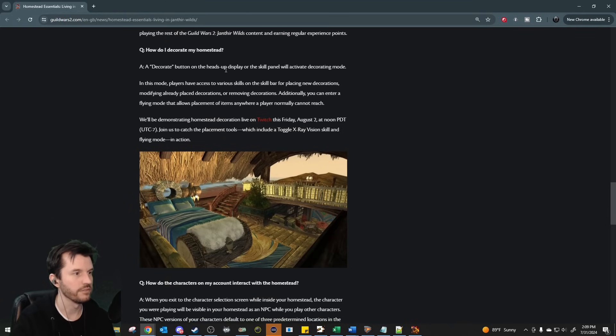How do I decorate my homestead? A decorate button on the HUD or skill panel will activate decorating mode. In this mode, players have access to various skills on the skill bar for placing new decorations, modifying already placed decorations, or removing decorations. You can also enter a flying mode that allows placement of items anywhere a player normally cannot reach. We'll be demonstrating homestead decoration live on Twitch this Friday, August 2nd at noon PDT.